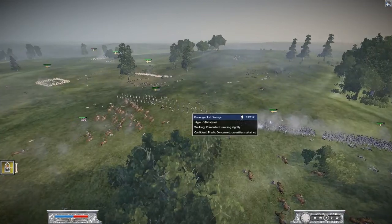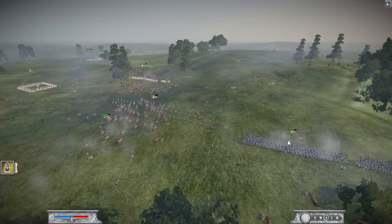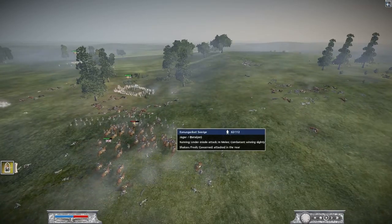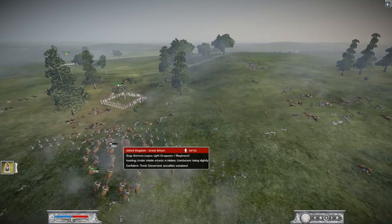I send my cavalry after the skirmishers to finally get rid of them. After being charged three times, they are finally routed for good.